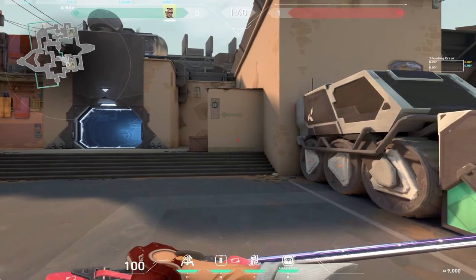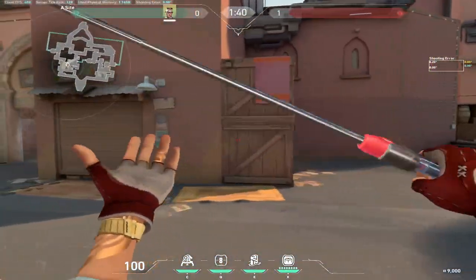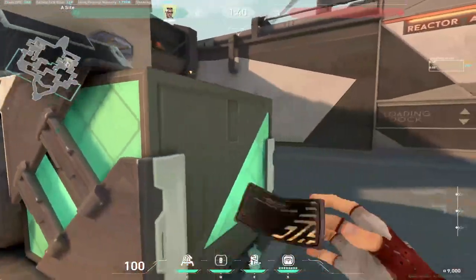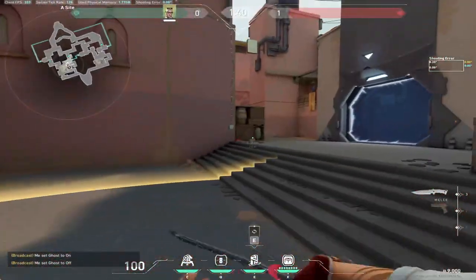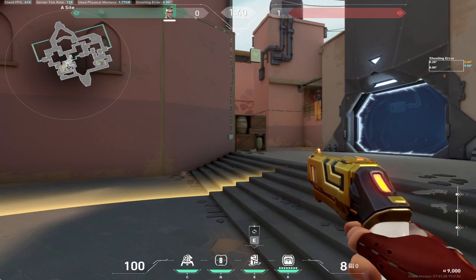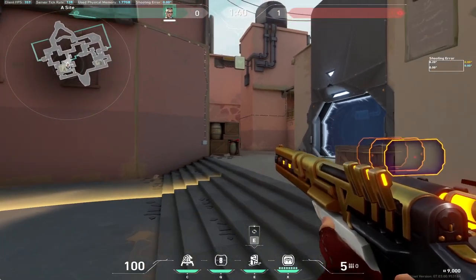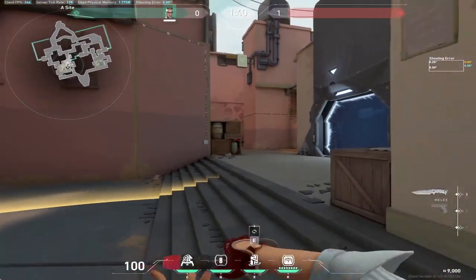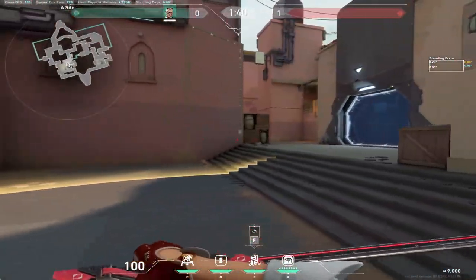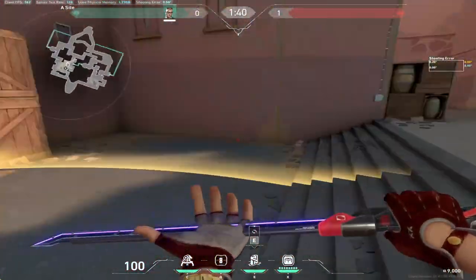Before we get started, let me reiterate your job as Chamber: your job is to take space for your team. Early on you will either pick out showers, short, or long — take long angle fights and get information and maybe a pick for your team. Two of your four abilities are guns; guns don't help your team win the game, they just help you shoot. Your trip is only information-based — it doesn't really stop a push.